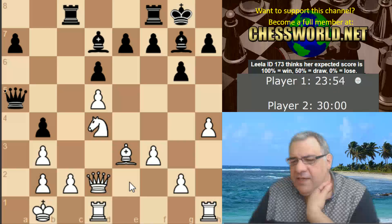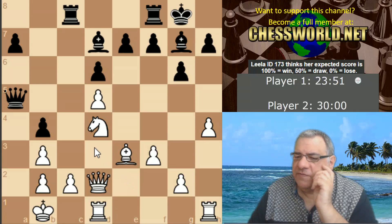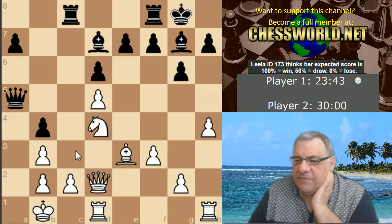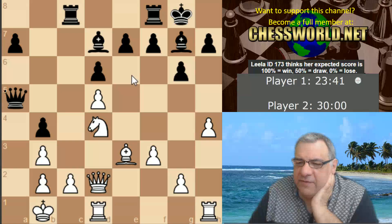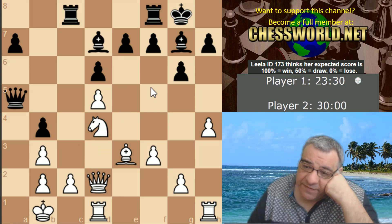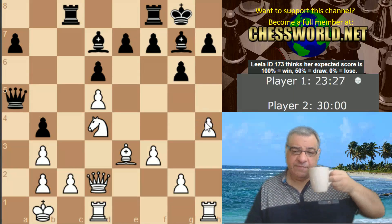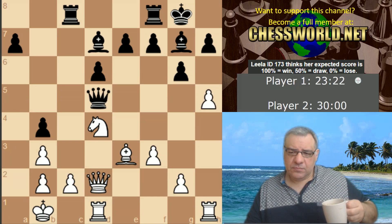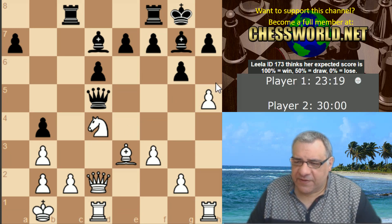Moving the Knight back — it looks as if I'm opening up this Bishop, there's Bishop f5. The key point is there's Bishop f5. The Knight has to stop Bishop f5, so in that case, if the Knight has to remain there to stop Bishop f5, I think h5. I forgot my move order — I should have played the other move order, oh well.